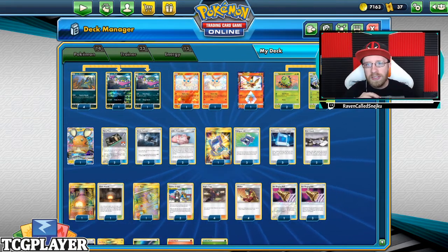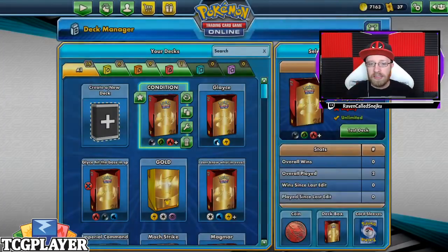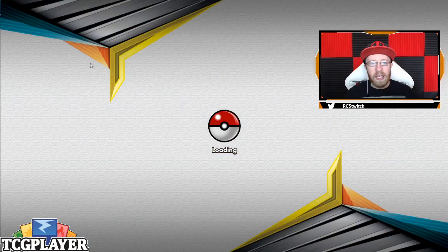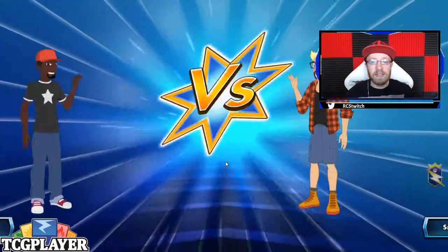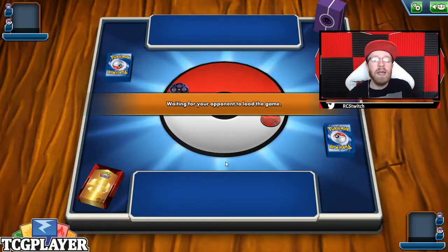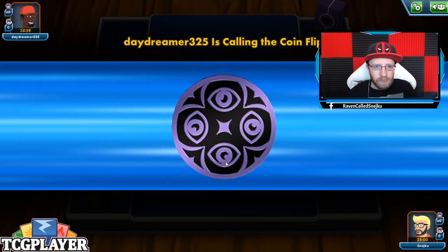That's the whole idea — it's quite simple, easy to build, honestly a deck that anyone can build. It's not the most expensive deck you'll come across, and it definitely teaches you what conditions are, which is quite cool, and can catch your opponents off guard. You want to go first because you can still play a supporter turn one, so Koga's Trap turn one is just perfect — it's devastating to a lot of decks.